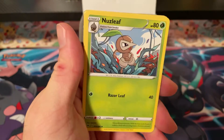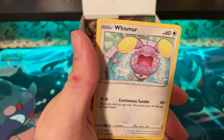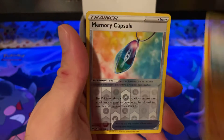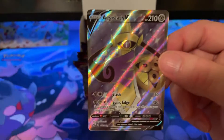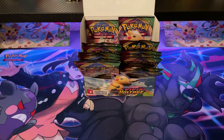Pack twenty: Metal Energy, Nuzleaf, Opal, Bea, Rockruff, Whismur, Trubbish, Tynamo, Clobbopus, Memory Capsule, and Aegislash V. Now we're up to our fourth V, with Pikachu V still taking the lead.